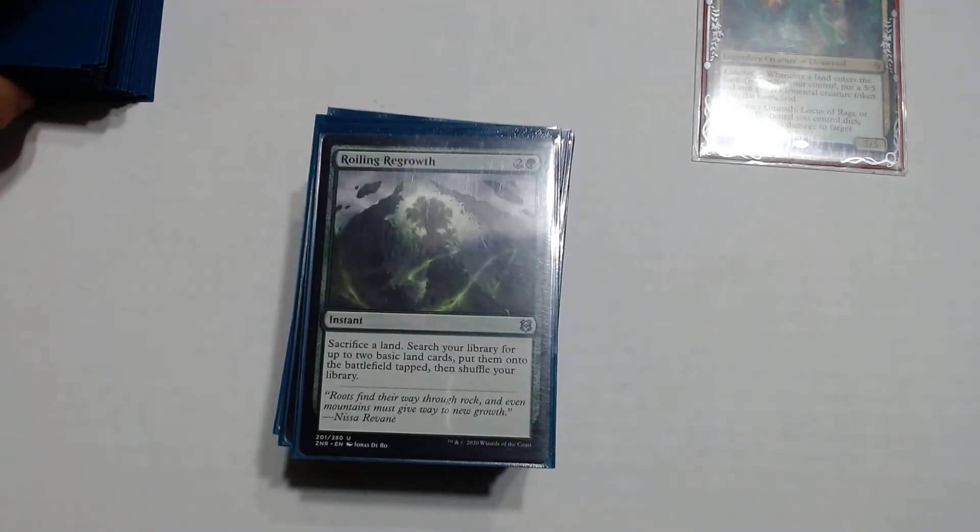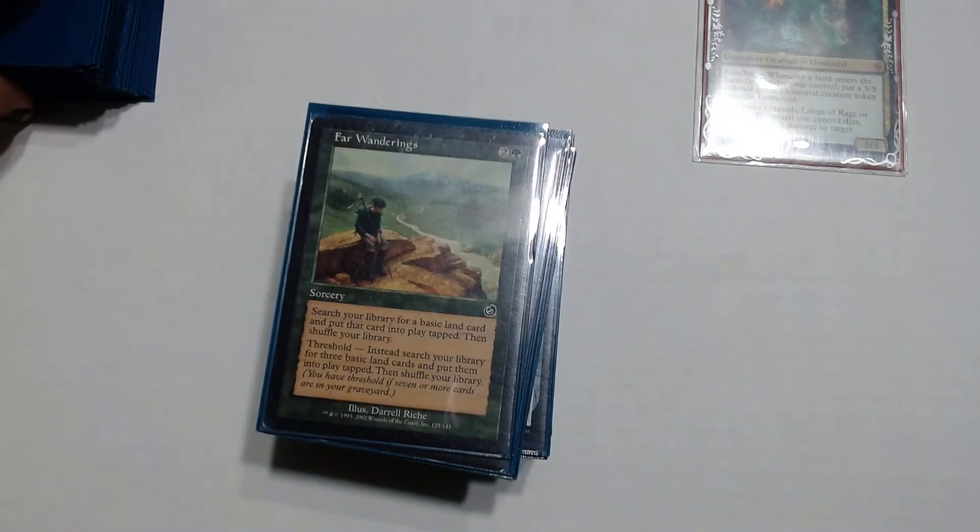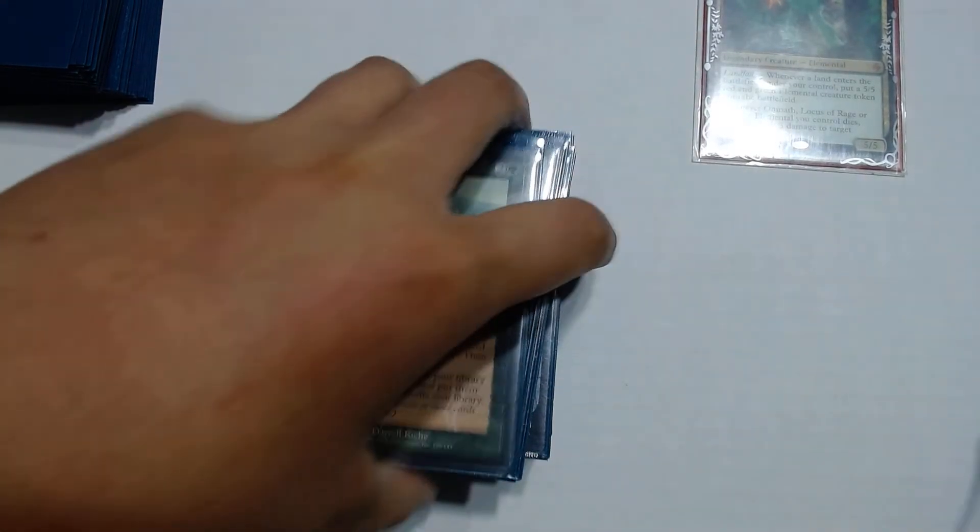Roiling Regrowth is basically the exact same thing, but the only difference is that it puts those basic lands into play tapped. We have Far Wanderings since we do fill our graveyard a lot with lands, instants, and sorceries. It says: search your library for a basic land card, put it onto the battlefield tapped, then shuffle your library. With Threshold, instead you search your library for 3 basic land cards and put them into play tapped — so 3 instead of 1 like the other 3 drops.